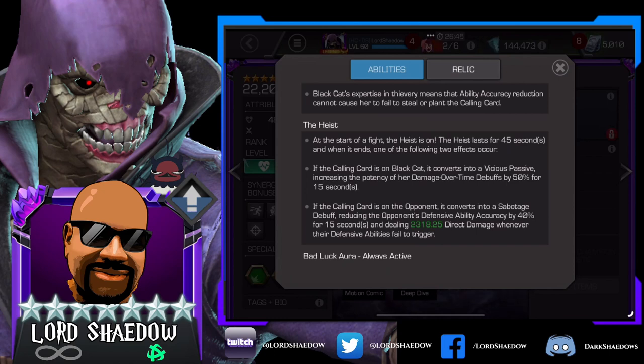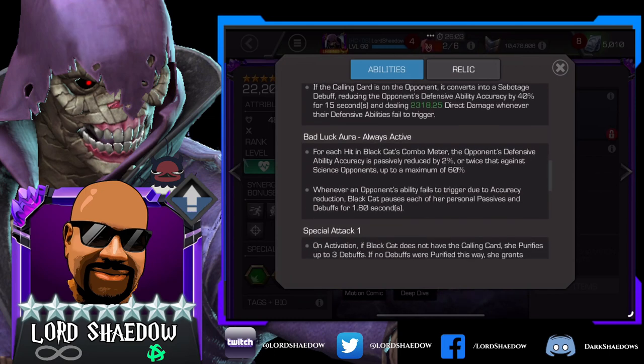If the calling card is on the opponent when the heist ends, it converts into a sabotage debuff reducing the opponent's defensive ability accuracy by 40% and dealing a lot of direct damage whenever their defensive abilities fail to trigger. So there's some flexibility — you can keep the card to get your damage buff, or let them keep it if the opponent has a lot of defensive abilities you want to shut down or punish.